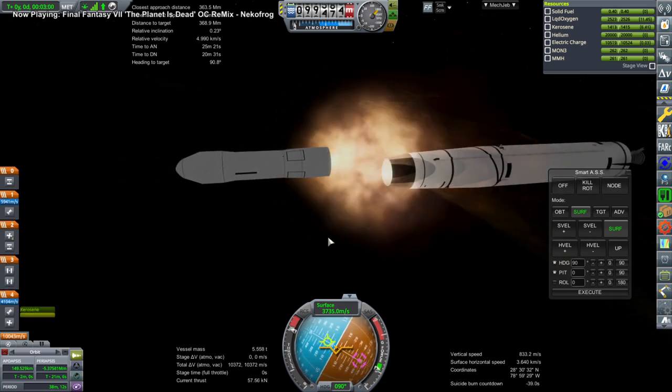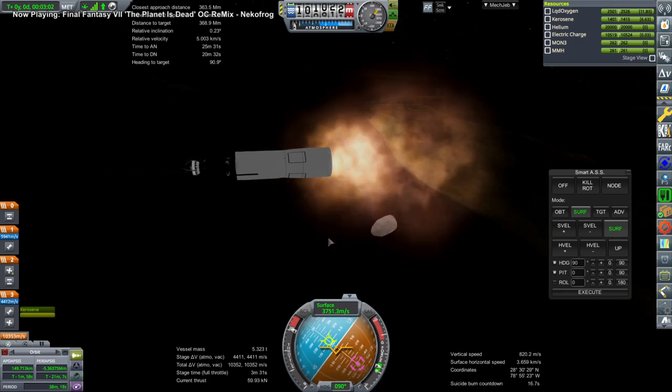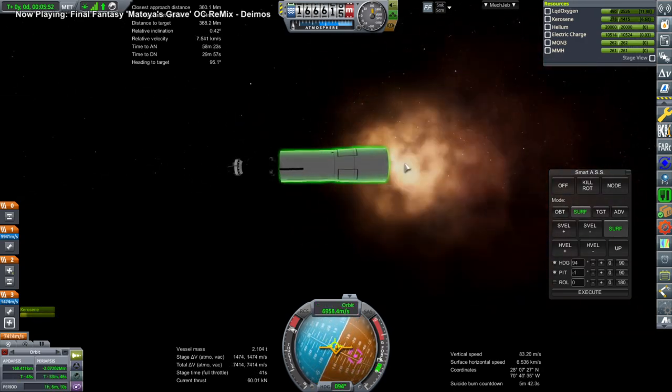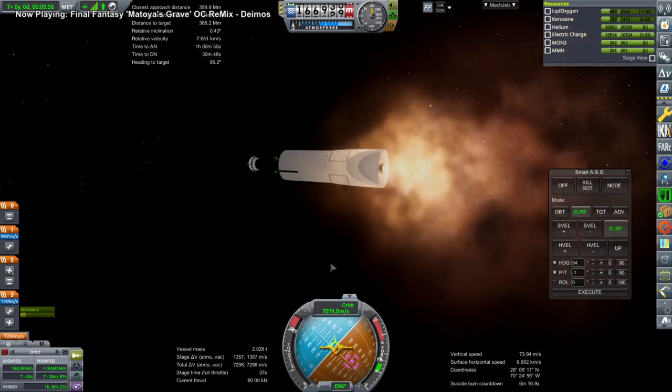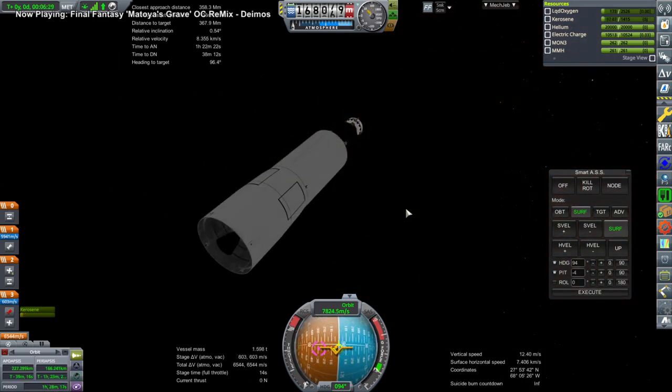Ignition, fairings. All the new plumes seem to need to be moved down. It'll be an optional pack, but yes, they're intended for RP2000.